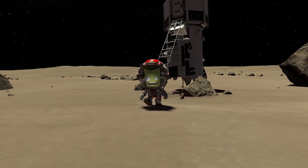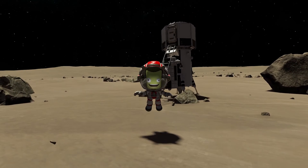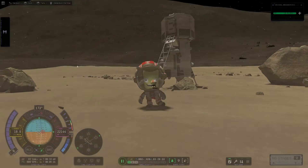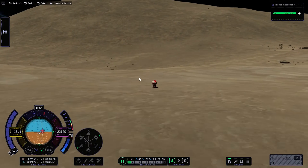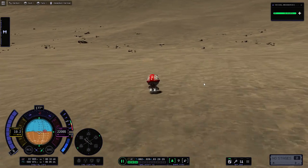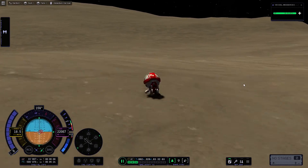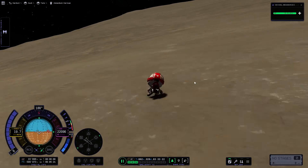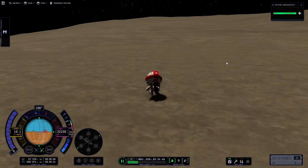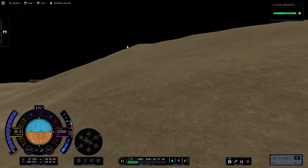For the first time ever in Kerbal history, a Kerbal has set foot on Tylo. He's jumping into the air from excitement, and gravity should feel very familiar to him — it's pretty much the same on Kerbin as on Tylo. Now he's going for a little hike up this very high slope, and when we get to the top we can see a very beautiful mountain range in the distance.